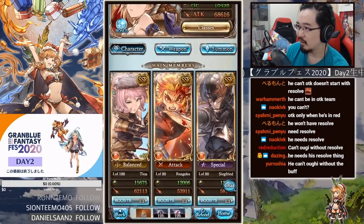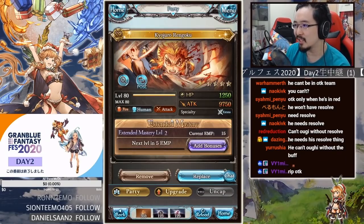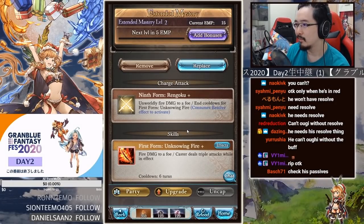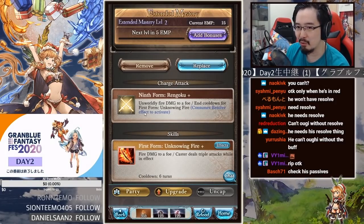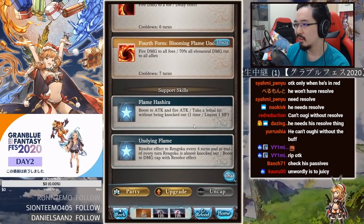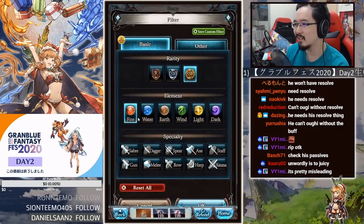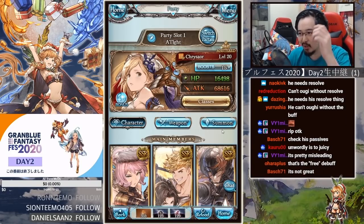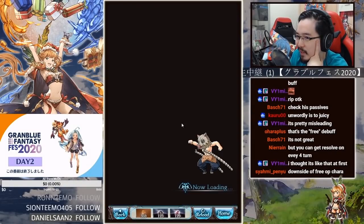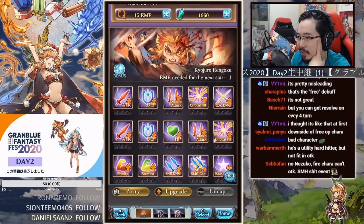Wait — he needs resolve to OGI? I thought the 'consumes resolve effect to activate' was only referring to first form Unknowing Fire, not the OGI. That's really misleading. So you can't OGI whenever he doesn't have resolve — that's awful. My expectations dropped so much. I thought he was a cool character, not anymore. This only lasts one turn and he has no meter gain either.